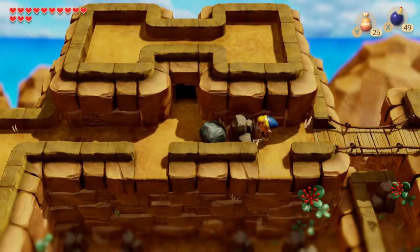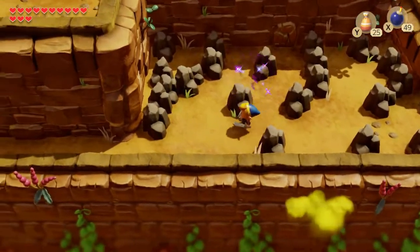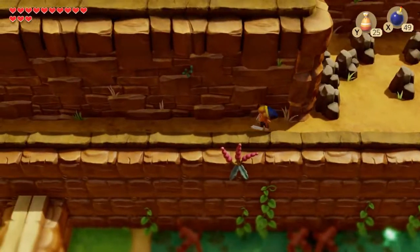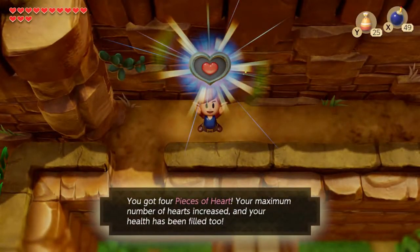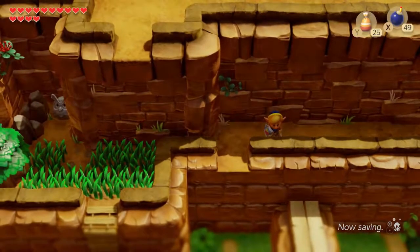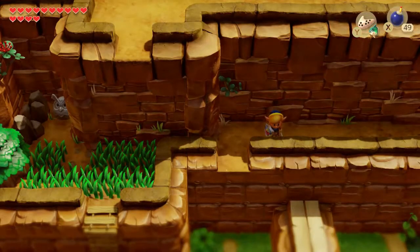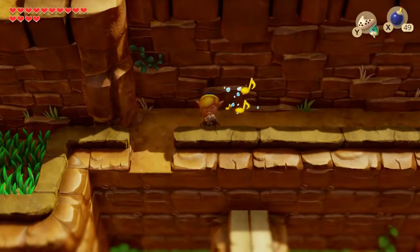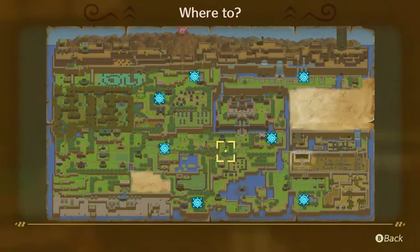Defeat the Moldorm and note that that is a warp point but we can't access it just yet — we need a certain item from later dungeons. But what we can do is wander all the way along here and we can acquire another piece of heart. So given that we've done all we can up in the Telltale Mountains for now, let's play our Mambo and we should head back to Animal Village.